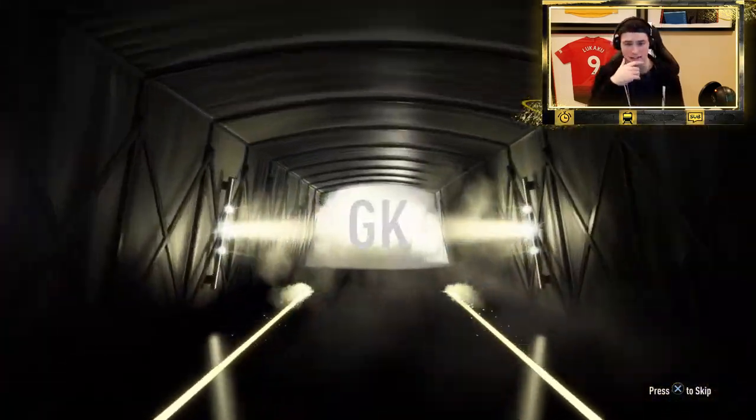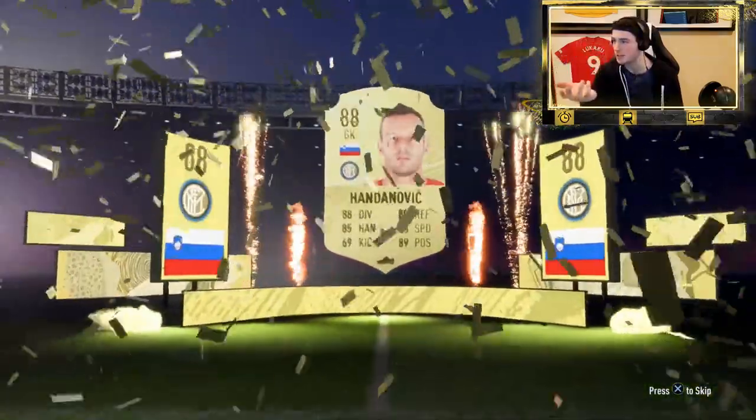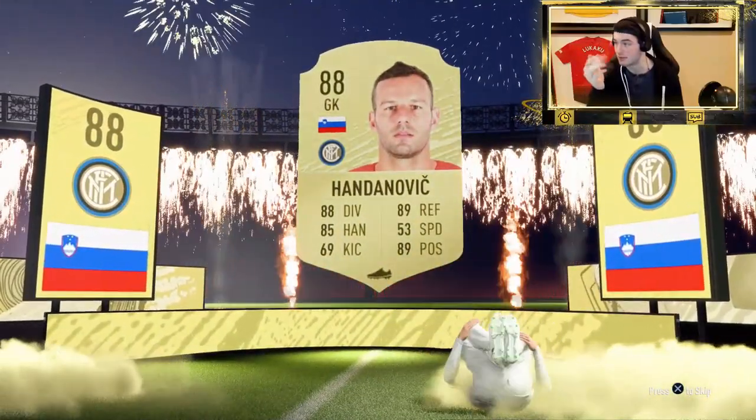We just got Oblak and Handanovic! What is going on with this account? How are we packing this many walkouts? So we've got 88 Handanovic in the first pack. The pack luck is rigged on this account tonight — I don't know what's happening, this is literally crazy, but I'm not going to complain at all.